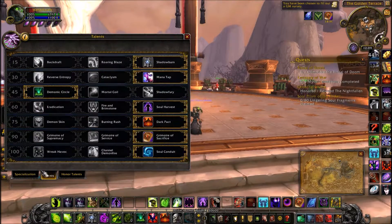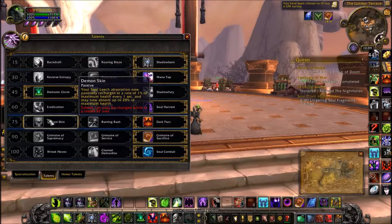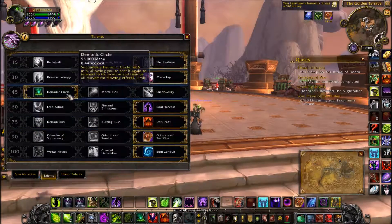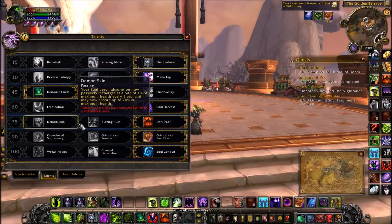Portal is back for us. Demon Skin used to be paired with Demonic Circle, so you'd have to give up Dark Pact — which is our main defense to stop big burst. Now Demonic Circle is in a different row, so I can keep Dark Pact and still move while fighting melee. It's great.